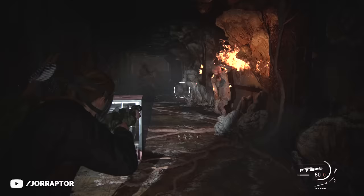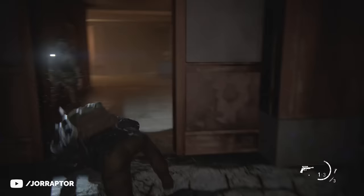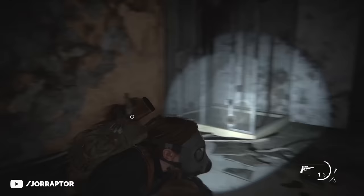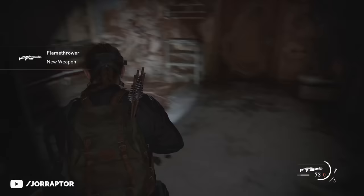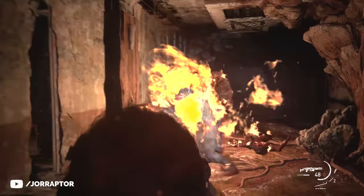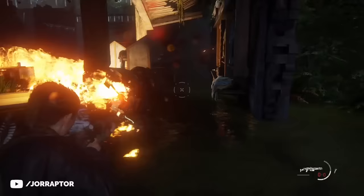The final weapon you can find with Abby is the flamethrower, found in Seattle Day 2 in the descent chapter. At one point you have to find a mask for Lev, and after completing that sequence use a rope to go down into a heavily infected area. There is one room still intact that you need for the main story, but squeeze through the door on your right hand side, walk over the bar to get to the other side, and there you will find the flamethrower. You cannot upgrade it, but it's already pretty good. Using it against infected is nice, and the impact on human enemies can be awesome too.